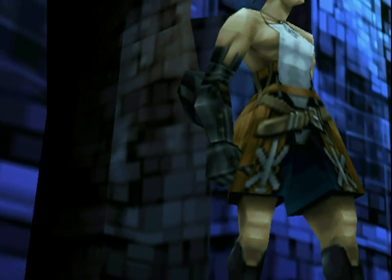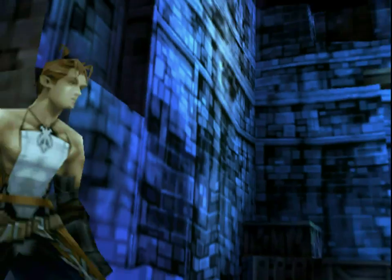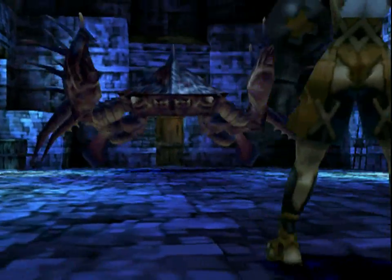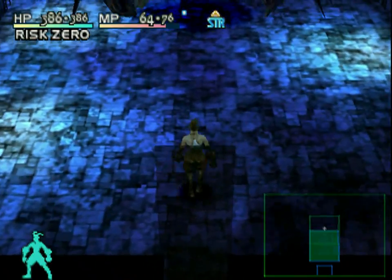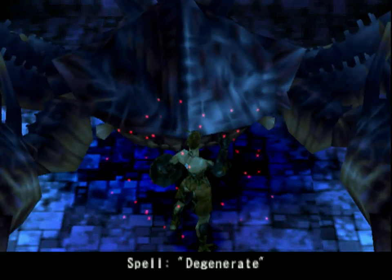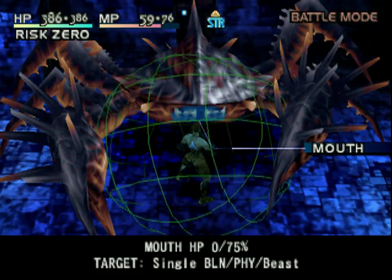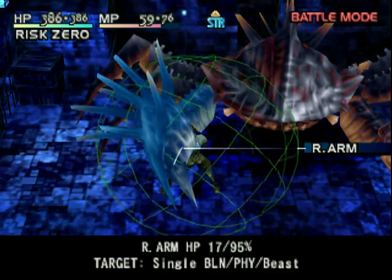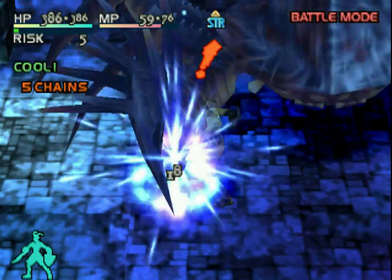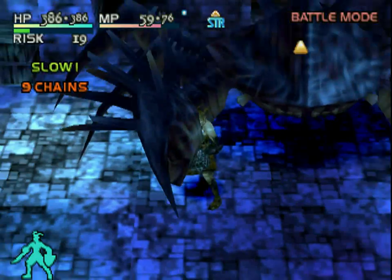So let's go down to the other side of the undercity where we can actually progress. Since the crab is vulnerable to blunt, I've decided to dust off the old knuckles. Can't do anything with the mouth, but the other chitin bits are quite vulnerable.